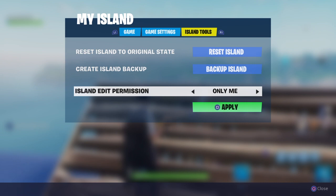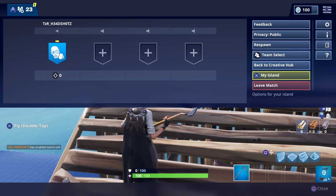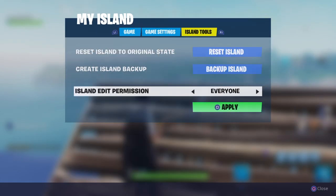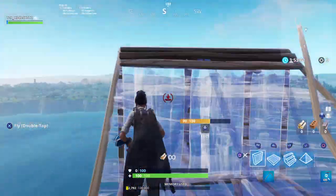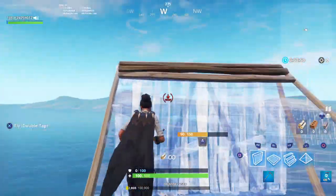Now this is Island Edit Permission. You want to go over and click Everyone, and then you want to apply. But sometimes it doesn't apply, and your friends pretty much don't get their edits.